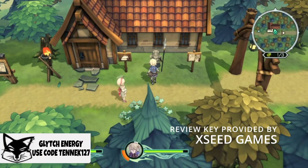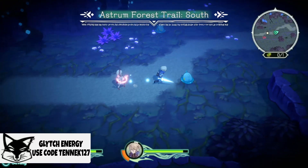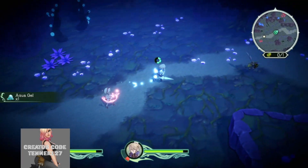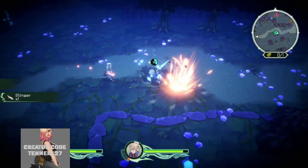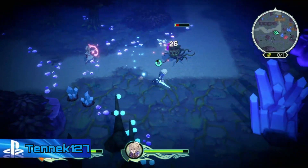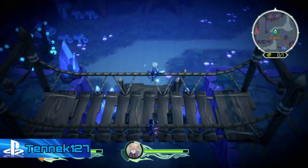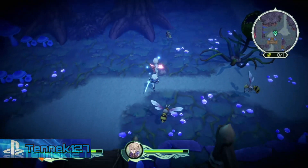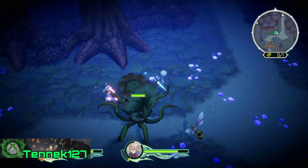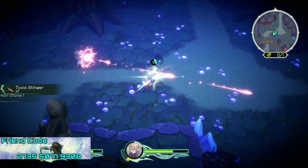The gameplay you guys are watching of Trinity Trigger today is native PlayStation 5 gameplay. Trinity Trigger is currently available on PlayStation 4, PlayStation 5, and Nintendo Switch. I'll leave a link where you guys can check out the game down in the description below. Also, if you have a Japanese Nintendo Switch account, there's actually a free demo in the Japanese eShop that you can try. Why this demo is not in North America or any other regions, I have no idea. I think that's really silly because this is a great game and giving people an option to try it first before they spend money might be in XSeed's best interest.